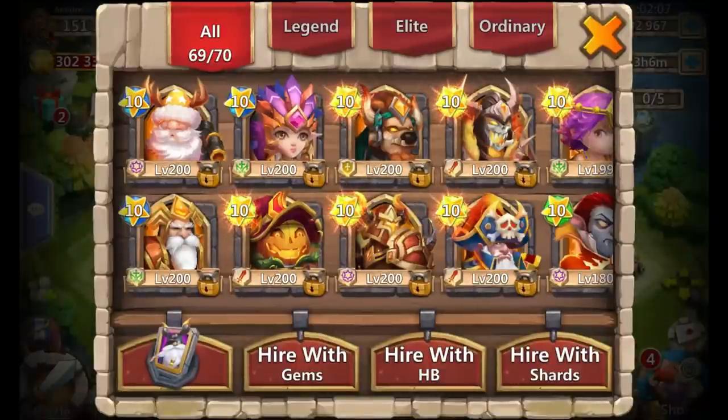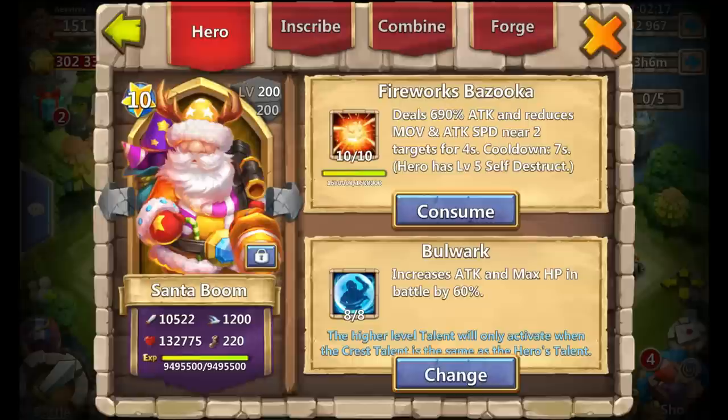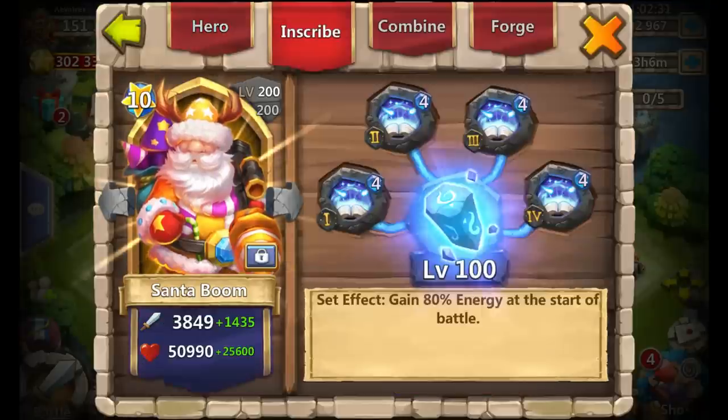From the last time I did my Santa double evolution, there are now two more double-evolved heroes. Santa Boom is 10 of 10, Fireworks Bazooka 8 of 8, Bulwark level 200 double evolved — this man just hurts people, you let him proc and it's trouble. Here are the inscriptions: level 100, level 4 Revitalized crest, which is mainly for arena. You'd want to use something else for Here Be Monsters or similar modes.